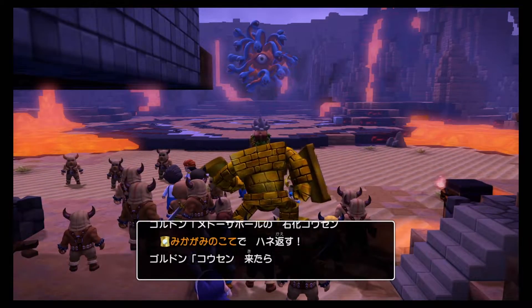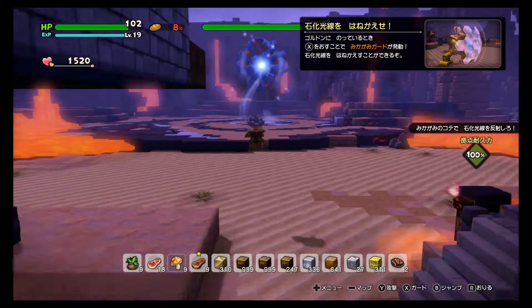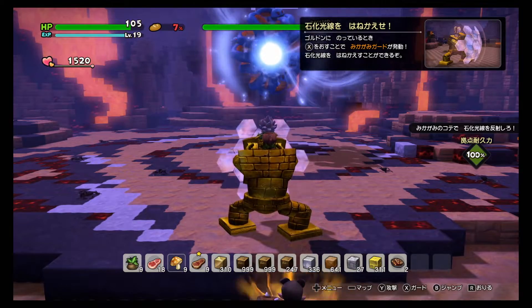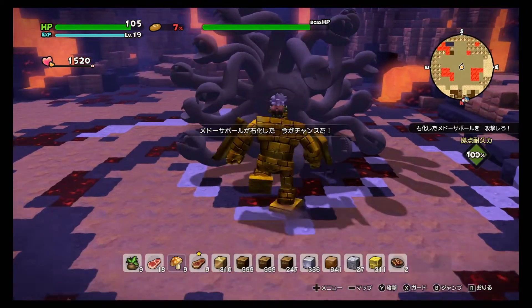You need to take some gold bars with you before you start the fight, because your golem will get stoned during the fight. If Goldrex gets stoned, you will need to use the gold bars to bring him back.